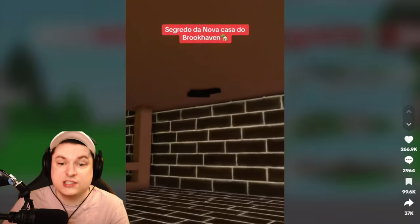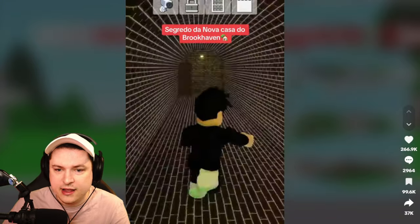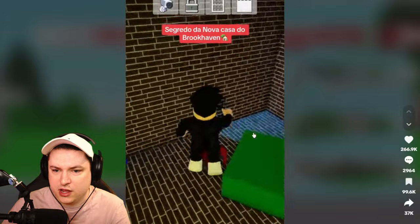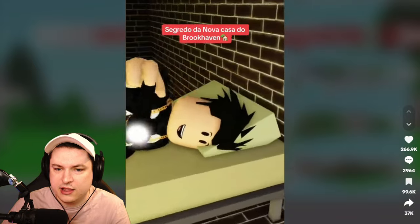After that, there is something secret underneath the table. Click that and then move to the secret bedroom. This is getting kind of spooky. Sit on the red chair, then the yellow one, and lay on the bed.